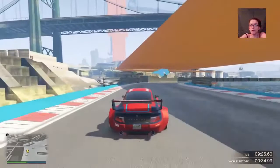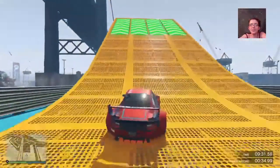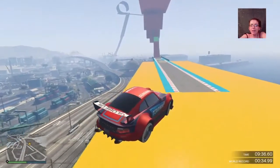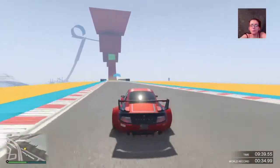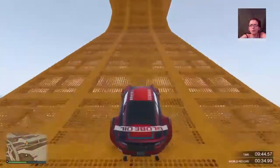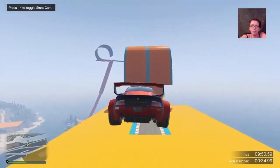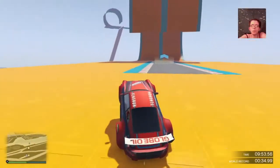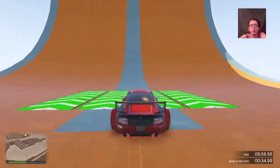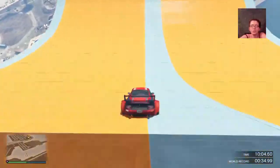I'll leave a link down in the description to my Twitter account if you guys aren't already following me. I also have a crew going — I need to figure out how to do the crew symbol or put up a picture as your crew symbol. I do have a crew and I would love to get more people in it. I want to start doing races and more stuff with you guys. I love interacting with y'all, it's the coolest thing ever.